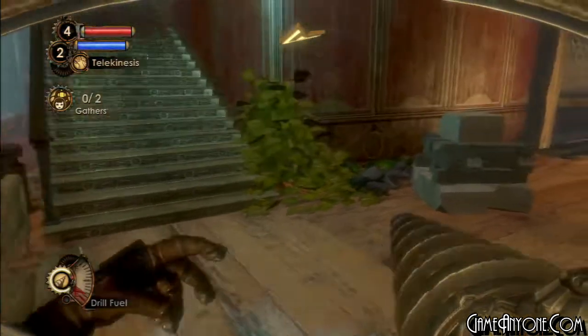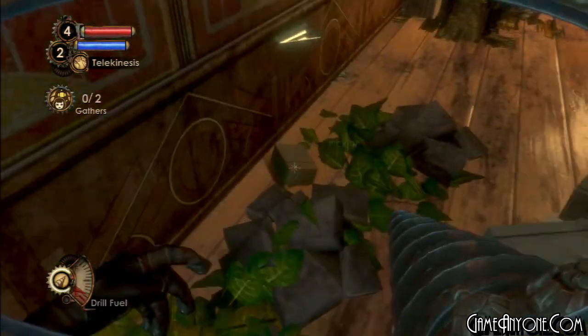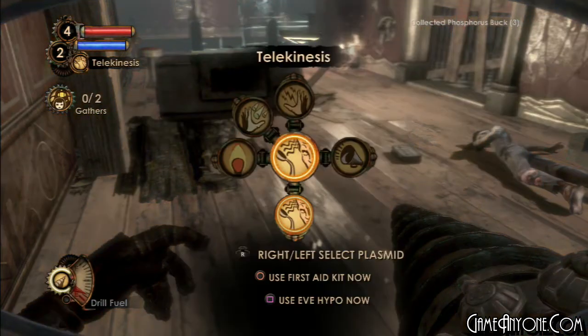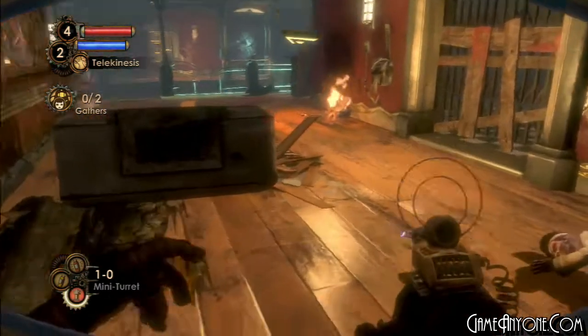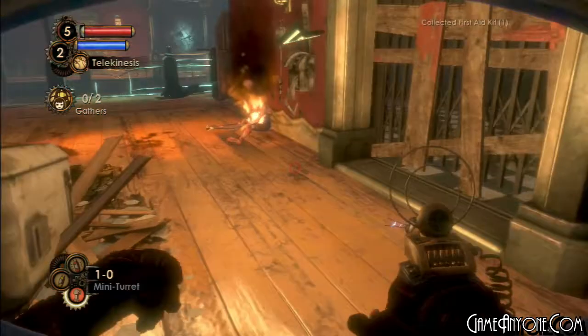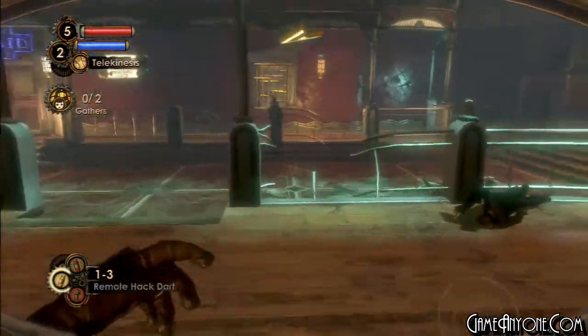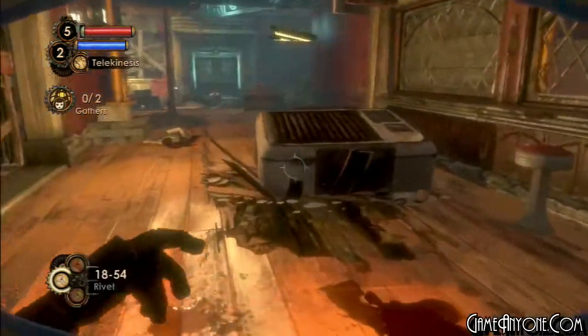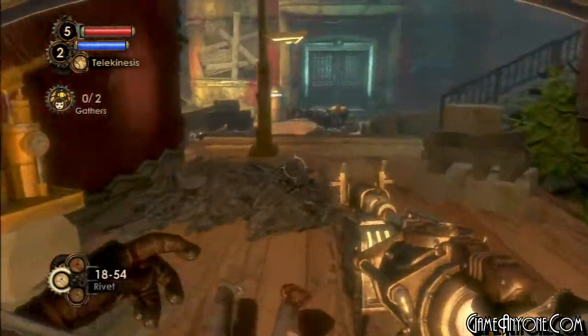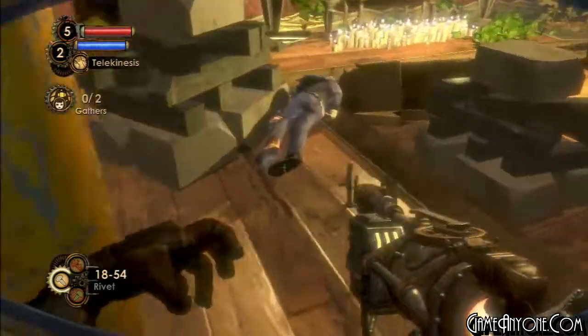Rumblers will always have mini turret ammunition on them, and since this is the first time we have mini turrets, the weapon that actually throws them is the bottom ammunition for the remote packing tool. Kind of weird — it seems weird that it's set up like that, but oh well. I'll do gathers in a little bit. First things first, I want to collect a few more things before we do that.